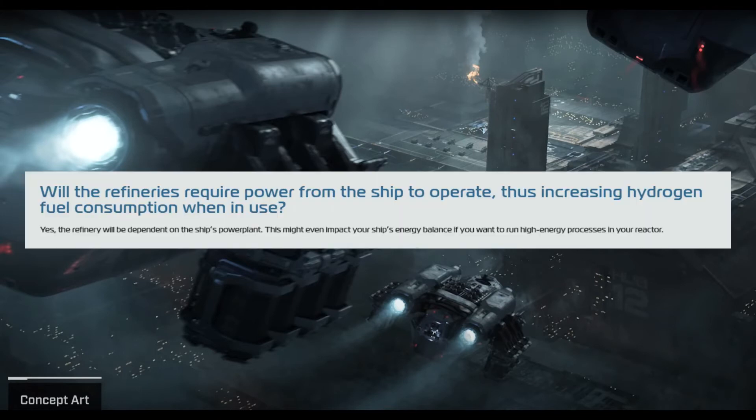Will the refinery require power from the ship, thus increasing hydrogen fuel consumption when in use? Yes — the refinery will be dependent on the ship's power plant. This might even impact your ship's energy balance if you want to run high energy processes. Another consideration is whether that greatly increases your EM signature, meaning you'll really have to tuck that ship away from other people or they may be able to find you. Very interesting mechanic.